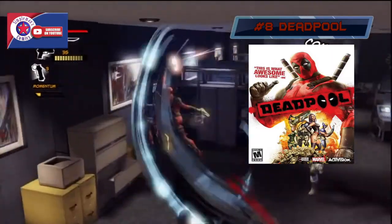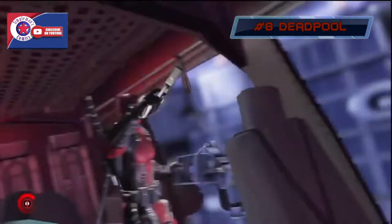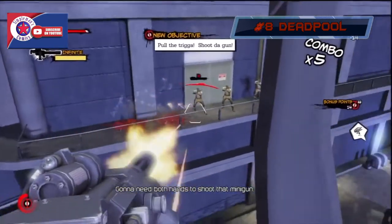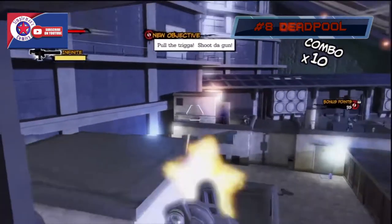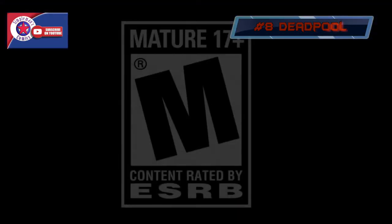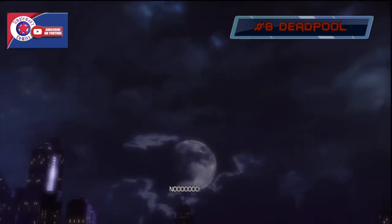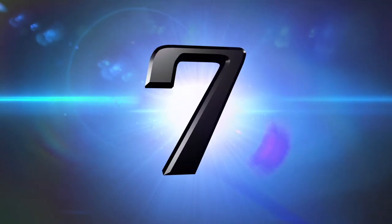Coming in at number eight, we have the Merc with the Mouth himself — that's right, Deadpool. This came out in June 2013 originally on Windows, PlayStation 3, and Xbox 360, and eventually on PlayStation 4 and Xbox One in November 2015, also published by Activision. It's an action beat-em-up with new combos available as Deadpool progresses. It's rated mature, and just like in the comic, Deadpool constantly breaks the fourth wall in the game. If you're a fan of Deadpool, you'll love this.